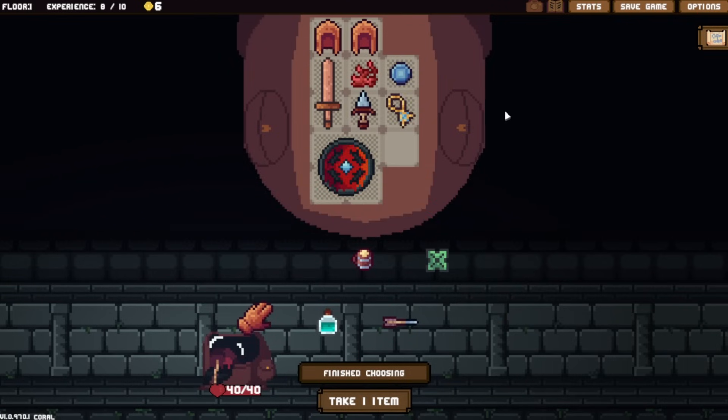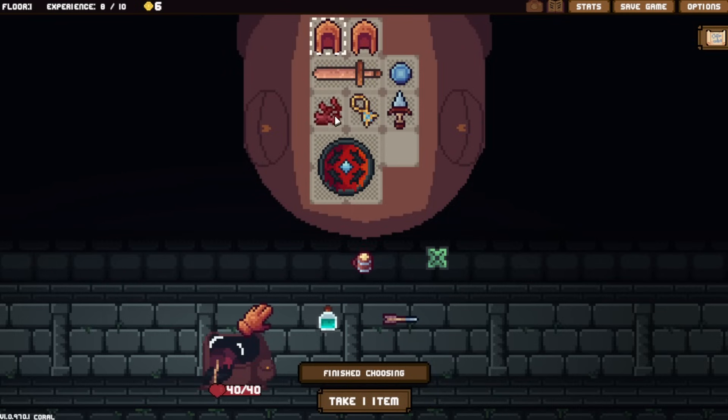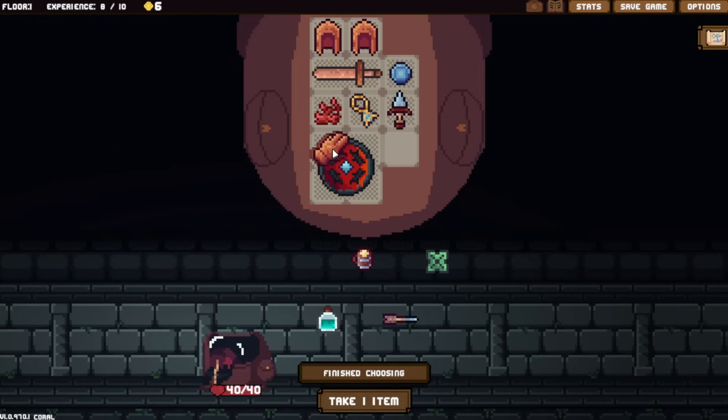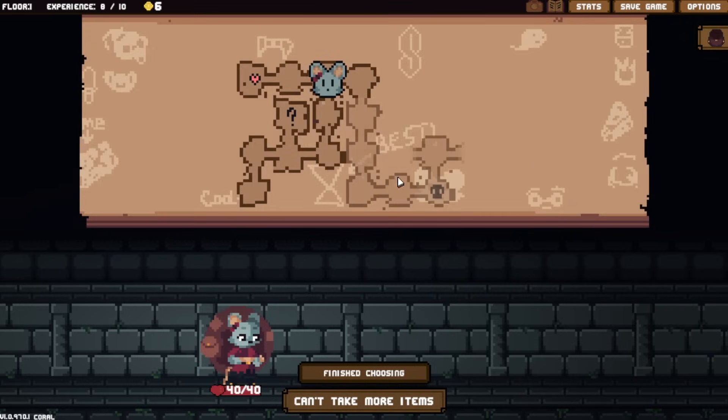It's still a shield that blocks for 10 - there's no real downside. There's plus one damage to the adjacent weapon and it floats, so might as well have it here. Now the shiv does one more damage. We also got a left glove which for each column to the right adds a bit of block - I'd like it very far right, but it doesn't matter much. We don't need it. Let's get the five damage luck instead.